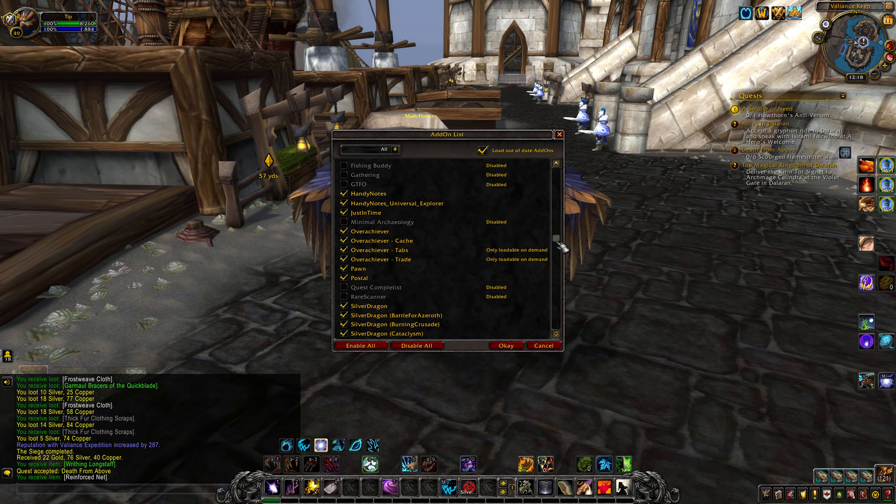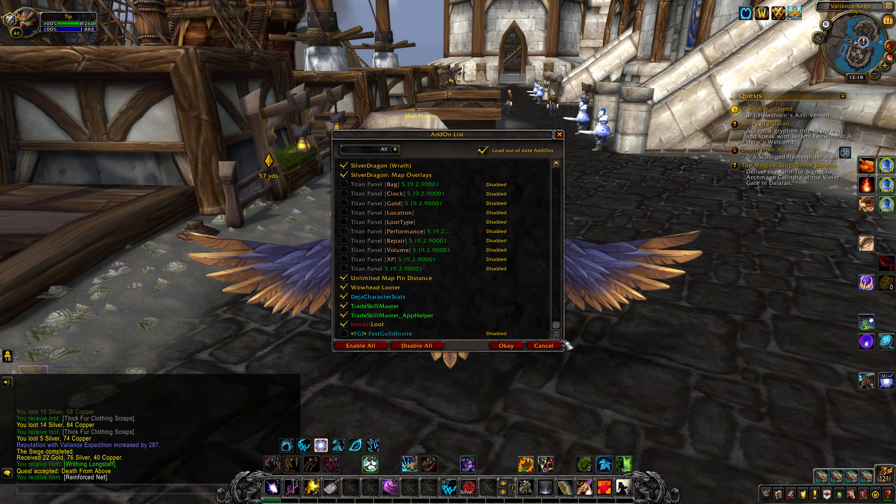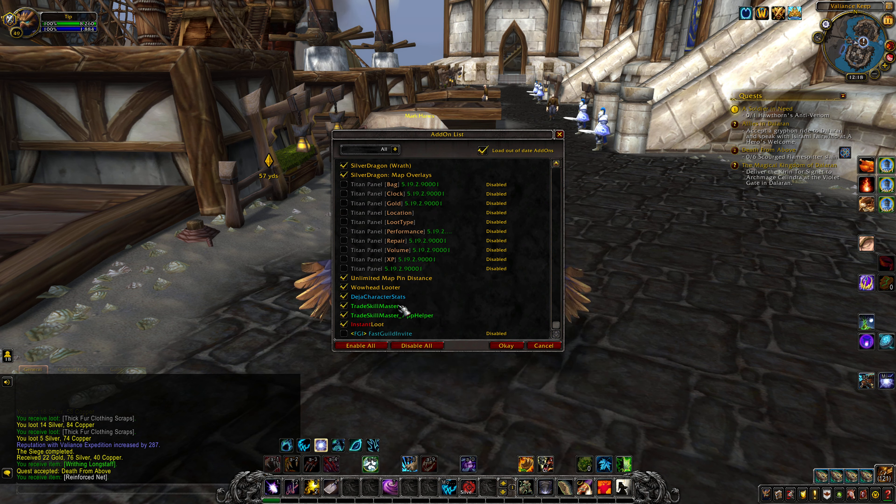Just-in-Time shows your dungeon queue — it'll say how long you've been in queue once it pops, and it'll even show how many seconds or minutes you have left to accept before it cancels. Overachiever shows you suggestions on achievements you can work on. Pawn basically shows you if gear is worth an upgrade or has better value as a vendor item. Postal redoes the mailbox interface. Silver Dragon alerts you to rare mobs, though you have to spam a macro in older content because they don't work automatically like the new ones. Unlimited map pin distance removes the 1,000-yard limit so you can see them quite far away.